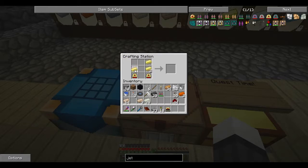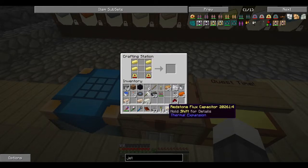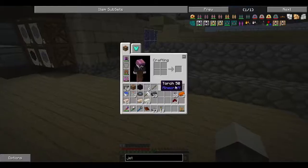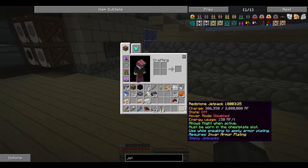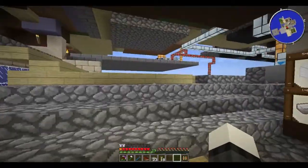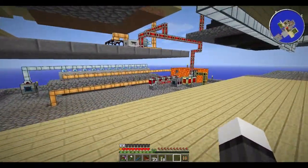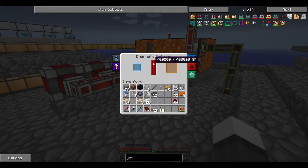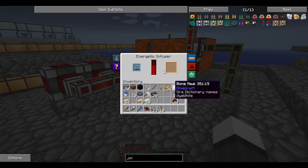This guy goes something like this. Of course, we have our redstone energy capacitor — or flux capacitor rather — and our jetpack goes in the middle. We have a brand new jetpack which is dangerously low on power because it holds a whopping 2 million RF. Let's go schluck this guy into the energetic effuser real quick. This guy is going to get drained very, very quickly, as you can see — all the way down.